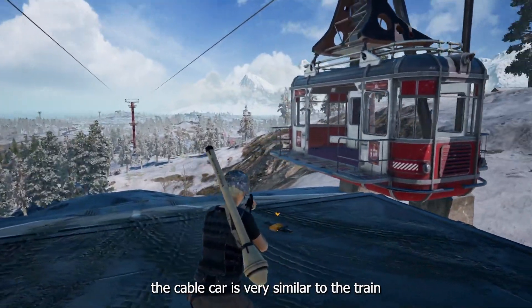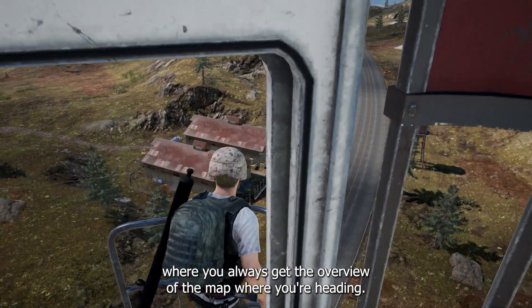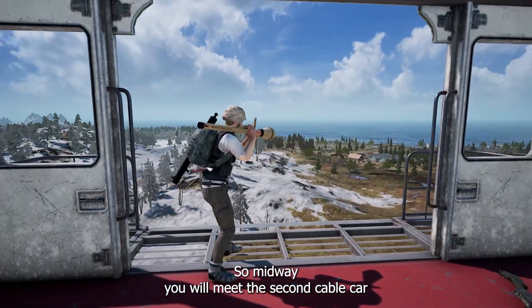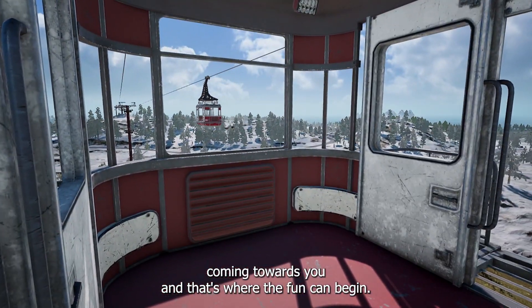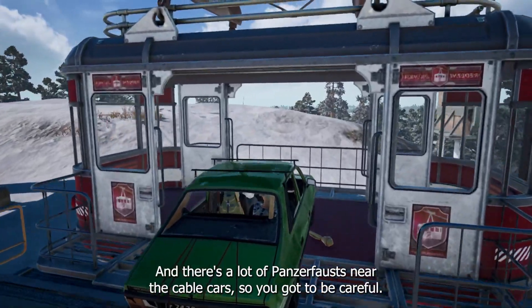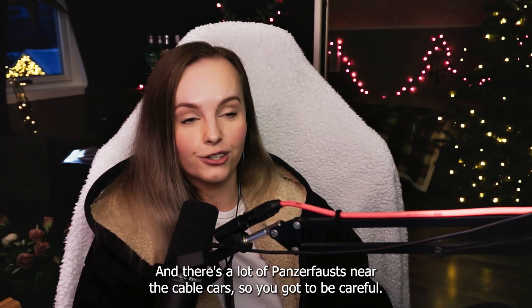The cable car is very similar to the train, where you always get an overview of the map where you're heading. They go back and forth and there's always two cable cars going, so midway you will meet the second cable car coming towards you — and that's where the fun can begin. You can also drive your car on top of the cable car, so you can always have your vehicle with you. There's a lot of Panzerfaust near the cable cars, so you gotta be careful.